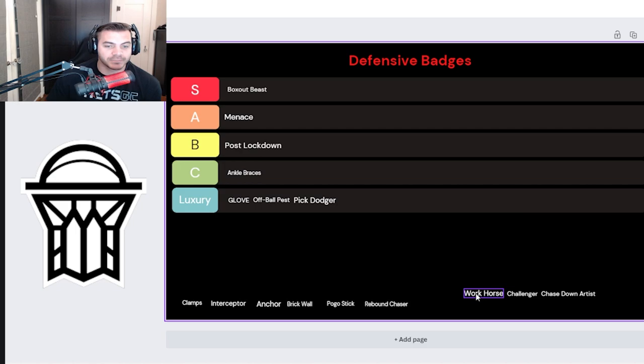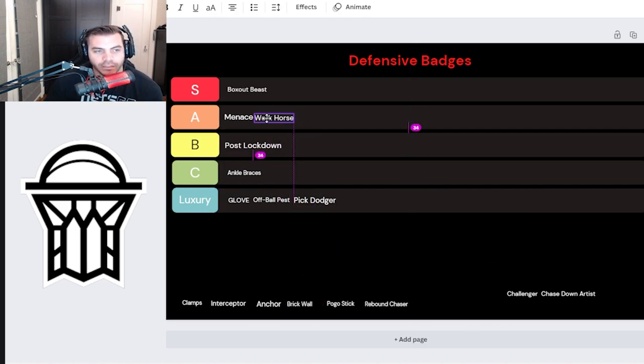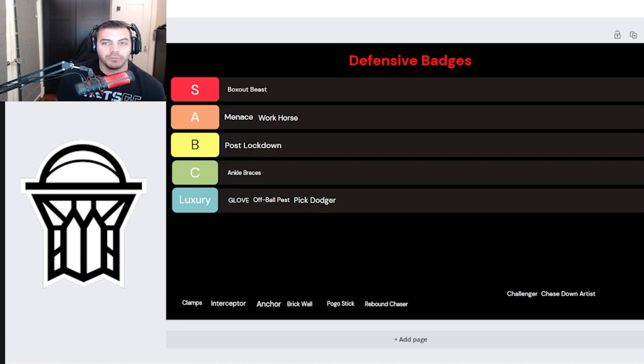Workhorse — I love this badge. It's basically what Hustler was last year. Loose balls on the ground, you move towards them — sometimes it feels like you almost teleport to the ball. I have it on gold right now as my power forward and when loose balls are on the ground, I get them all the time. As a power forward on the back end of the pick and roll, if your lockdown plucks the point guard and the ball is rolling around, if you have the higher Workhorse badge you're going to get that ball. I hold that at A.